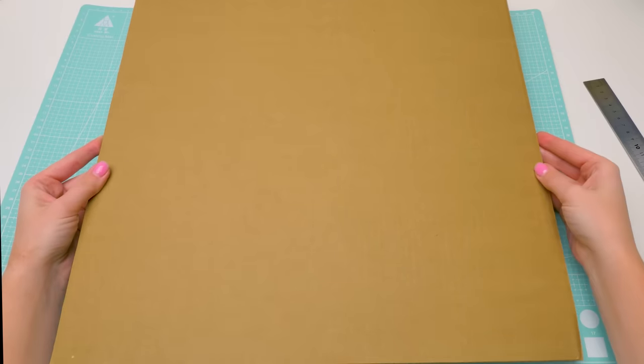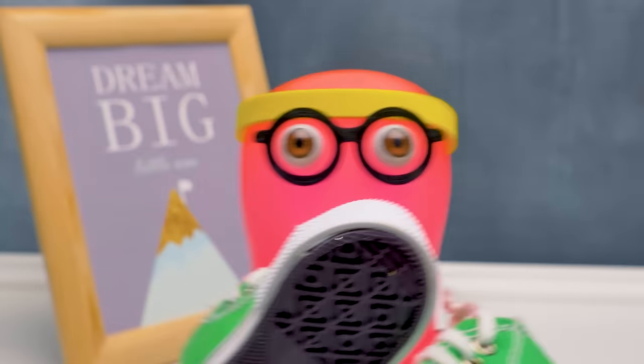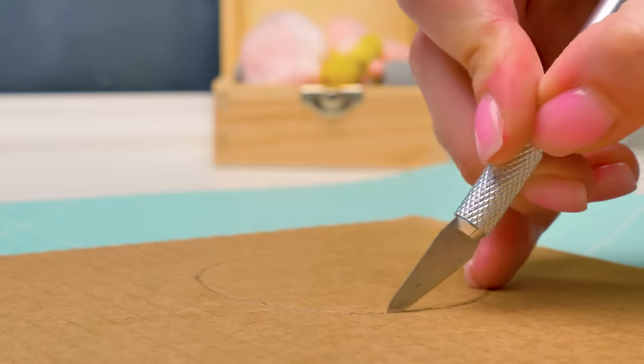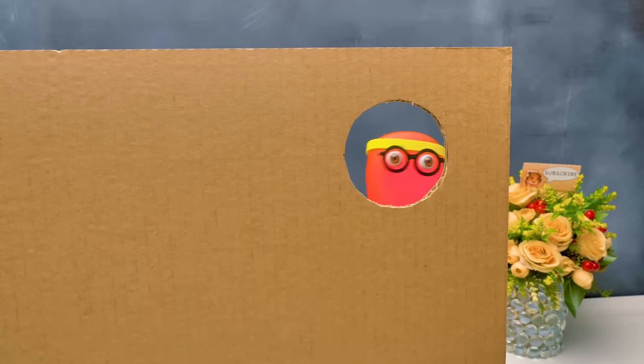First, we need to cut several cardboard bases for our maze. Sue, do you realize that Ginger is an experienced maze runner? Anyway, we should do our best to surprise him. Sure, Sammy, but it depends on you as well. And guys, be careful with the cutter. I made a hole for Ginger here. Good! One part of the base is ready, keep it up!